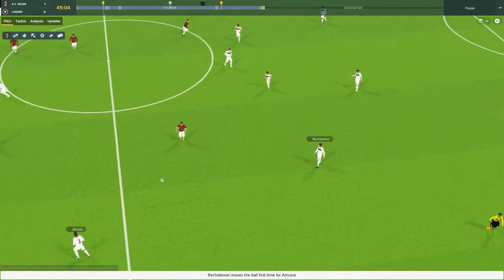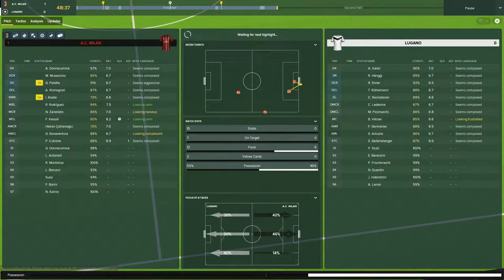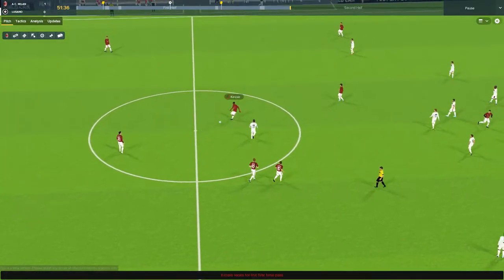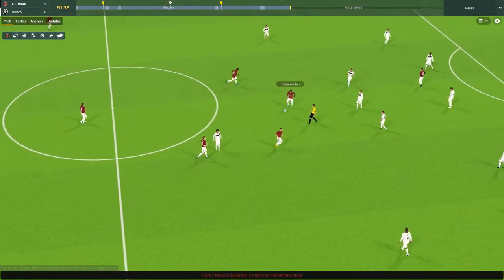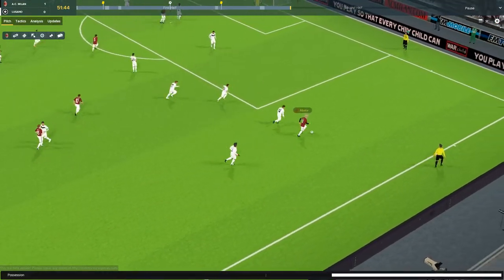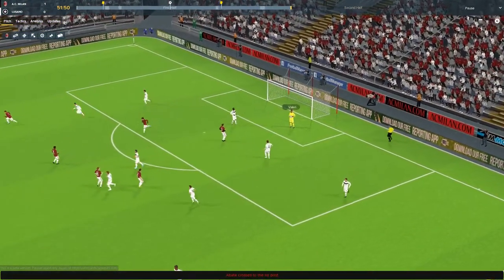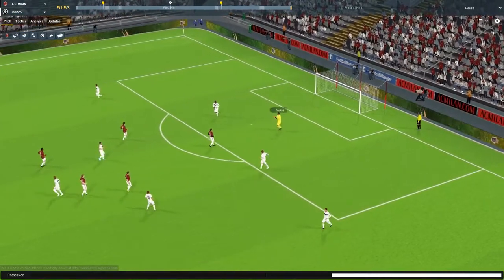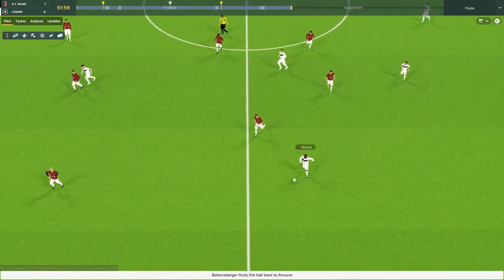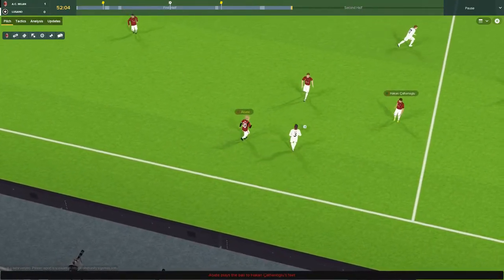Into the second half — not much to say to the boys. Abate has nicked it for us early on, hopefully more of the same. Palleta to Kessie, moves it to Zanilato, simple ball to Bonaventura — the young man has actually impressed me today. Abate picking it up — gets the ball in but it's a poor cross, easy for the goalkeeper. Launch long again — this time it's cushioned down. Amuzi picks it up for Lugano, beats his man, Abate goes in and wins it back. Good play.